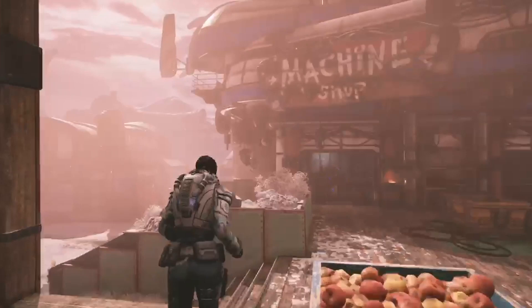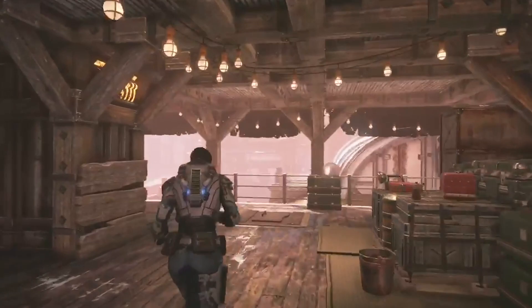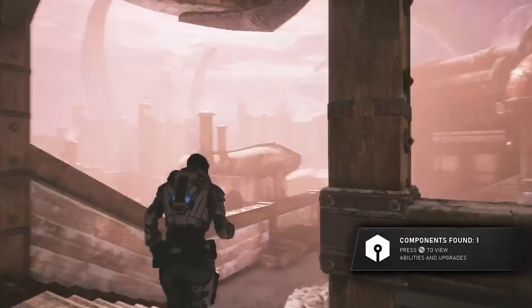After this, continue back the way you came and go across the road up into the adjacent building, which is somewhat of an overlook. On the far side, in the shelving unit, tucked away, you will find your next component.